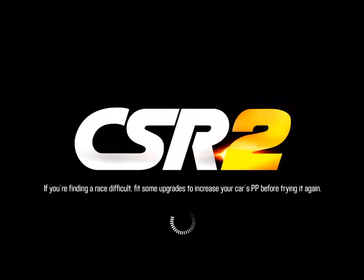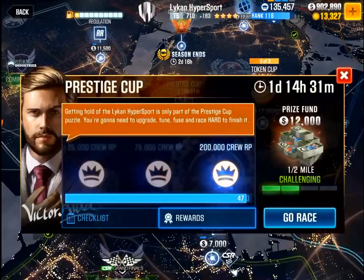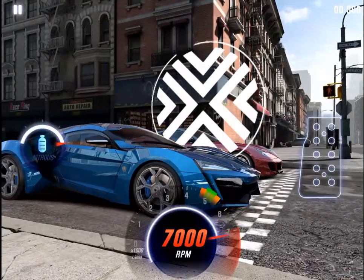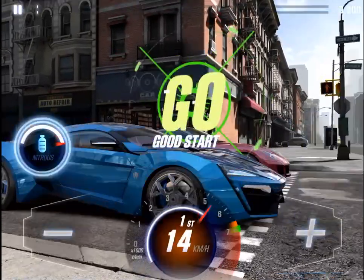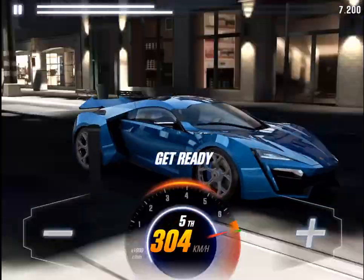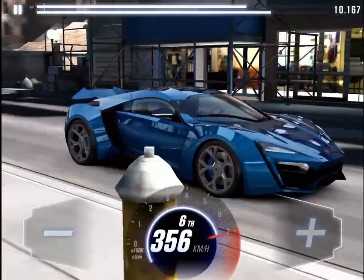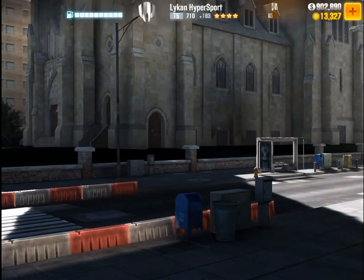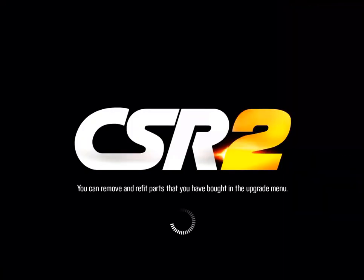We will now go finish the Prestige Cup — the Lycan Hypersport. Alright, let's go. It's fairly easy, this Prestige Cup. I don't think you need fusions installed to complete this. This car is pretty easy to drive; it's only got 6 gears. Two more to go.